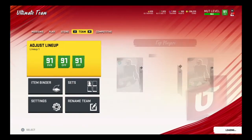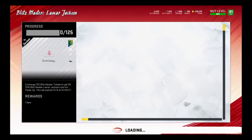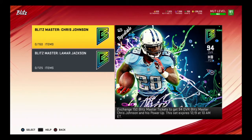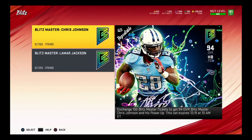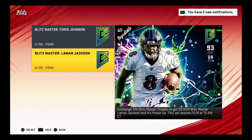Let's look at the master sets. The big one everyone wants is Lamar Jackson - a hell of a card, really fast with decent throwing stats that they improved. You need 125 master tickets to get him. Then there's Chris Johnson, a 94 halfback needing 150 tickets - people aren't talking about him as much, which is funny since he's 94 and Lamar's 93. Don't buy Lamar on the market right now at 1.4 million - as a Ravens fan, even I think that's ridiculous. He'll drop.